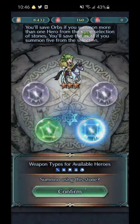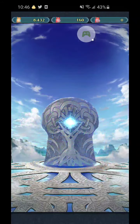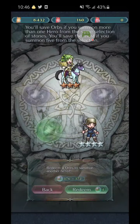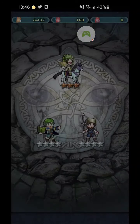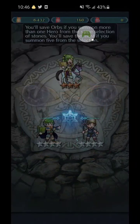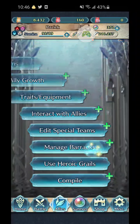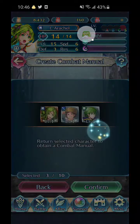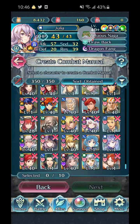Good ol' Largel. Donnie. And Merrick. Go to Ally menu, Manage, Create combat manual — one, two, three. Be gone. Summon, back to this one.